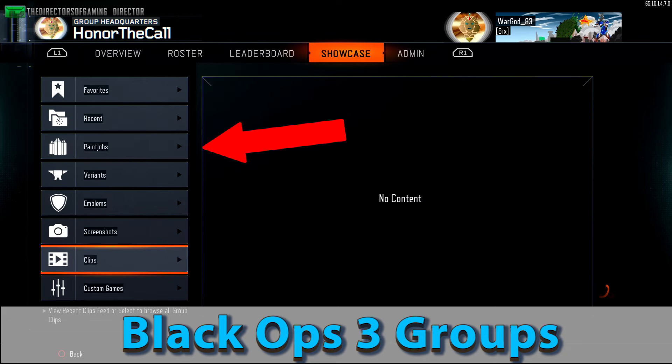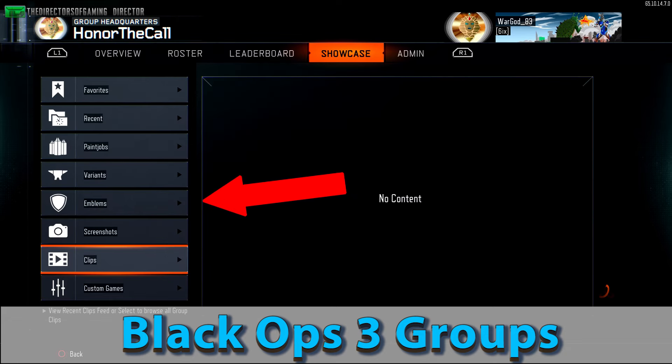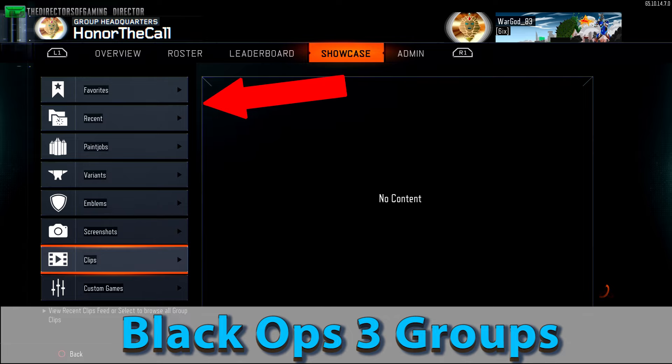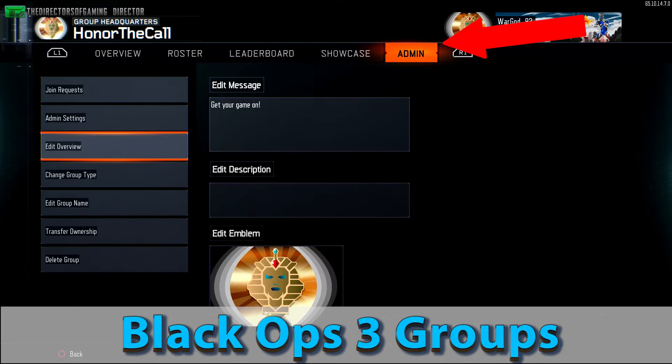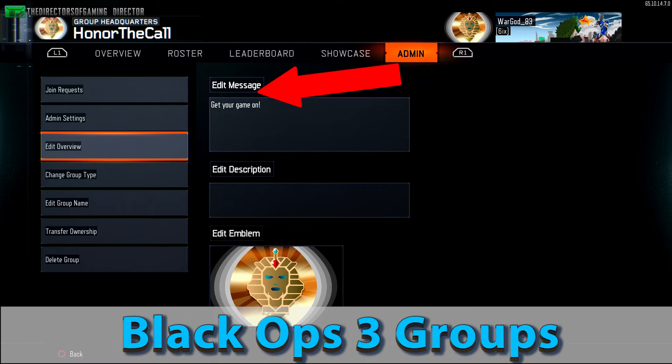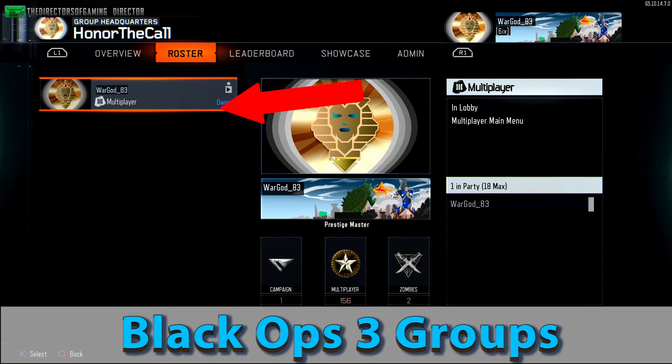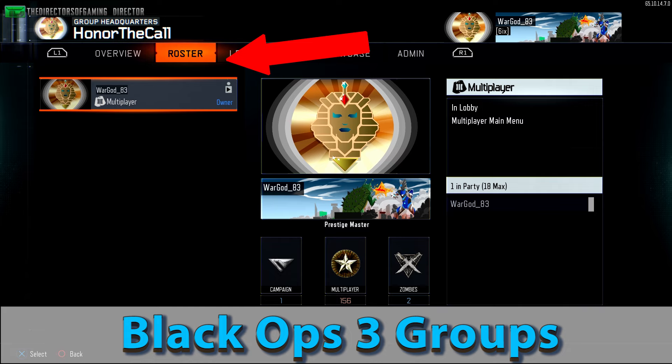Also under showcase, you can publish your very own paint jobs, variants, and screenshots, and you can also see all these items published by anyone in your group. Under admin, you can change the group name, transfer ownership to someone else, or even delete the group if you want to.